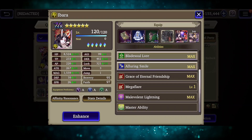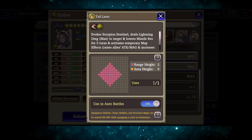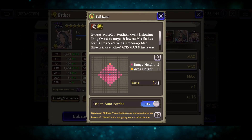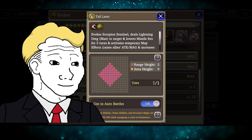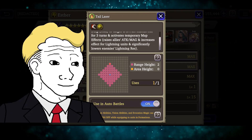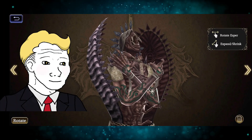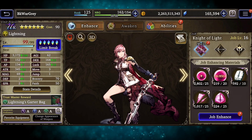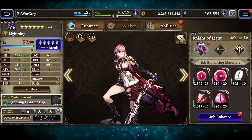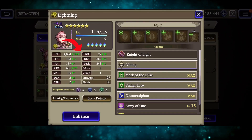Espurs also allow their users to use a unique, usually very strong skill during battle, which often gives positive effects to your entire party and has the potential to change the tide in your favor. And perhaps most important of all, you can view them in 3D. Now you should have a reasonable idea about units, equipment, vision cards, and espurs. Let's see how much of a difference all of this can make for our girl, Lightning.